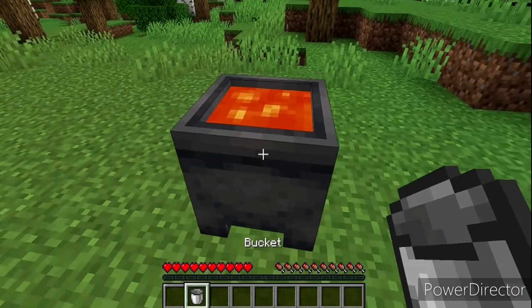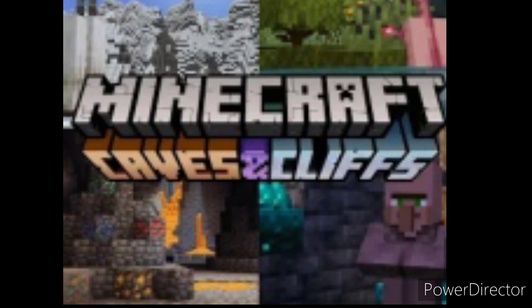The last thing is the cauldron. With the cauldron you can get lava and have a hot bath. Okay, that's all the new things in Minecraft 1.17 Caves and Cliffs update.